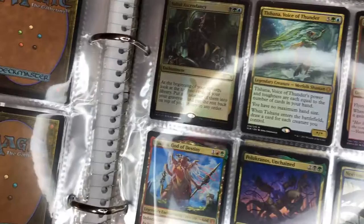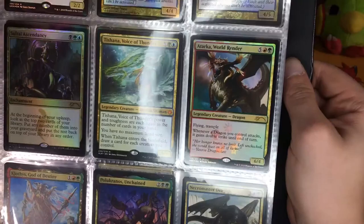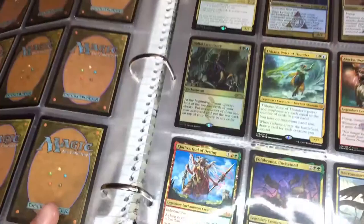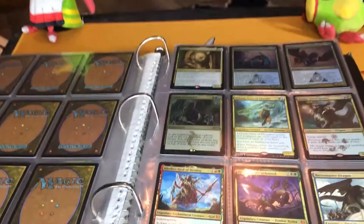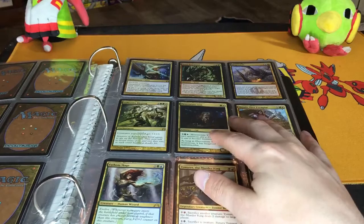That was when Ravnica was around for a little bit in 2012. I had started when Theros came out — I started Magic when Theros came out in 2013. And then Born of the Gods came out, and then the Nyxborn came out. And then Theros came back and we got Klothys, God of Destiny, so that was extremely refreshing to see. I don't know if they're going in a full circle every seven years, but that would be pretty cool.